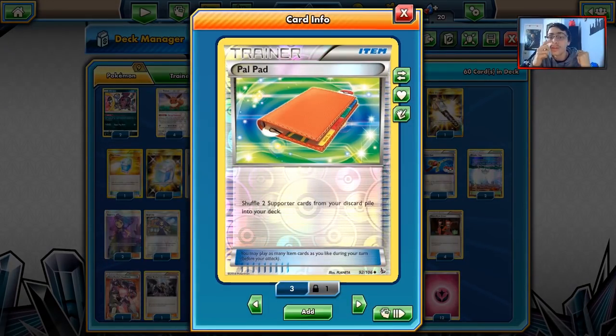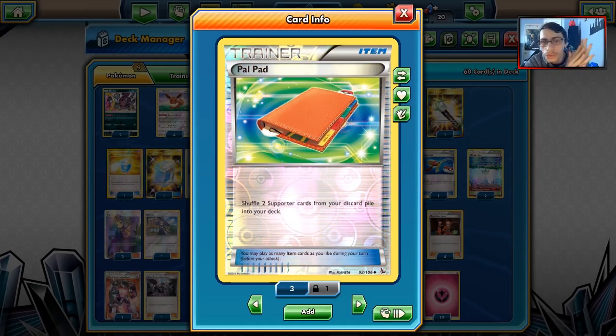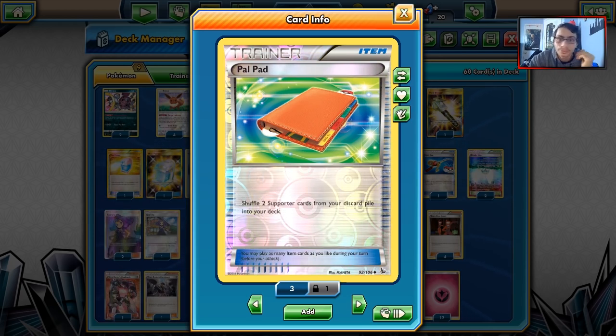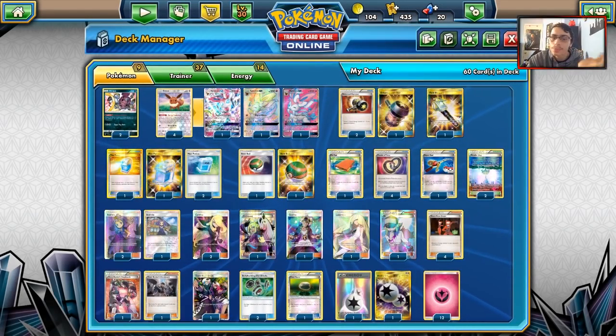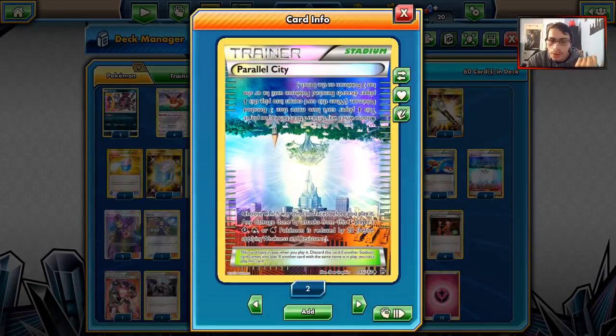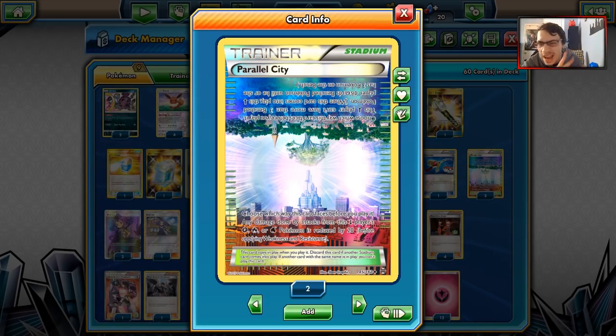We play one Pal Pad. Being able to shuffle two Supporters from your discard pile back into your deck is really good — getting back Flare Grunts, Handiwork, Ace Rola, stuff like that. I might want to play two Pal Pads. Four Puzzle of Times is one of the coolest cards, because you can Magical Ribbon for three puzzles or double puzzle, allowing you to get any two cards from your discard pile — very good. One Super Rod, since with Max Potion spam we need it. Two Parallel Cities — good disruption in general and great combo with Plea GX.